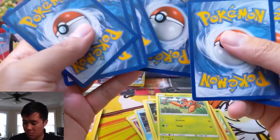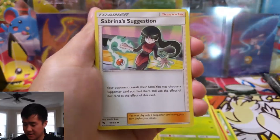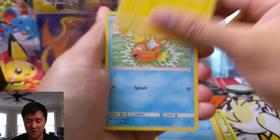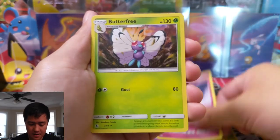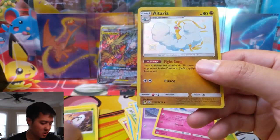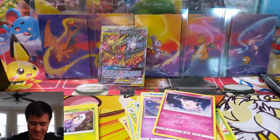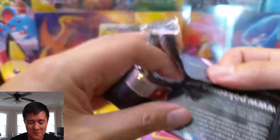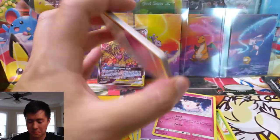Winding down — three packs left. This has been rough, definitely our toughest box so far. It's going to be very difficult to hit five pulls. We got Clefairy, Butterfree as our rare, and a shiny Altaria — all dupes so far in this opening, but that's okay. We'll take what we can get at this point.